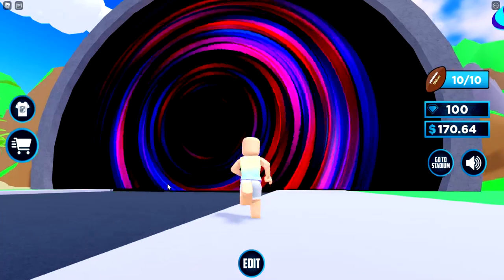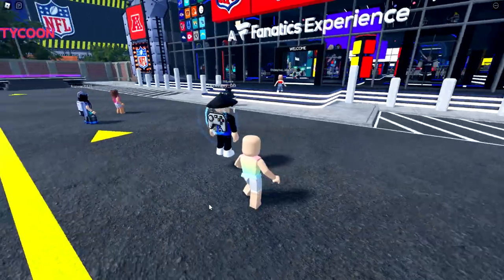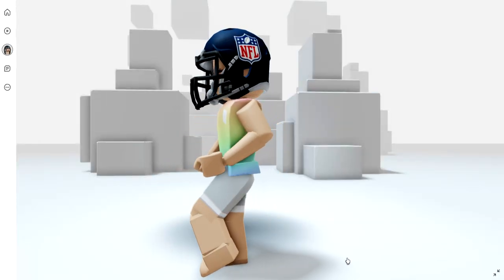To get the football helmet, all you need to do is go through the portal that's on that map. Once you're joined, you'll get the badge, which gives you the NFL helmet.